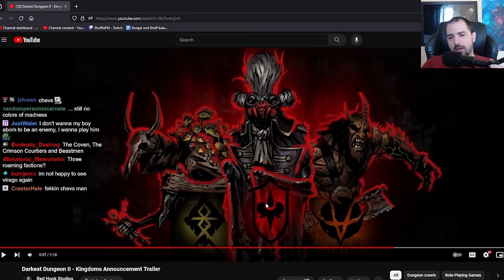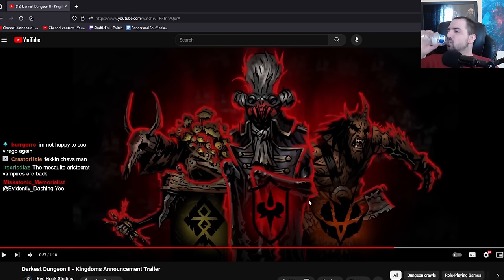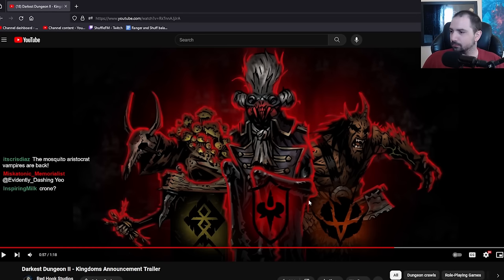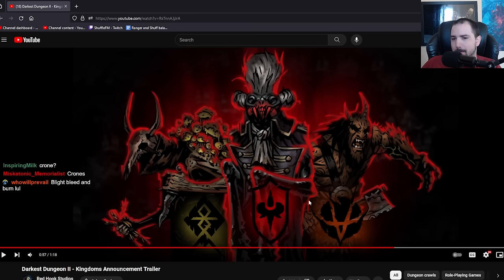So it's gonna be the Coven - like Virago and then the Little Witch. I don't know what her name is. Maybe a Cultist Witch too. Virago's gonna start with three dodge plus and two block every match. The Blood's already in the game. Mosquito Aristocrat Vampires are back. Crown? That's it. There you go. Blight, Bleed, and Burn - they are kind of symbolizing that, right?